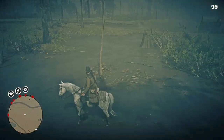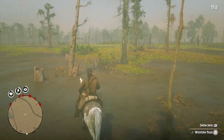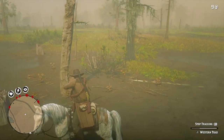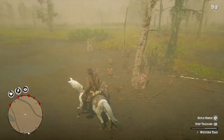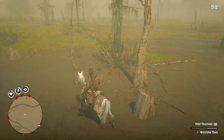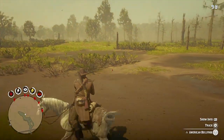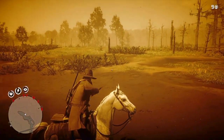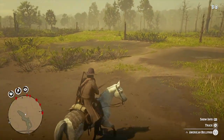Hand that in to the post office and you'll get a new request for a western toad - this is where they're located, same as the bullfrogs. Just get your small game bow and arrow out. Here we go for the bullfrog - same location. You see it, three stars - dead eye, aim, pull that thing back and let go.